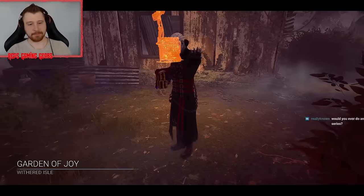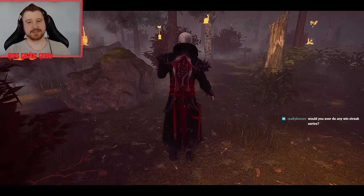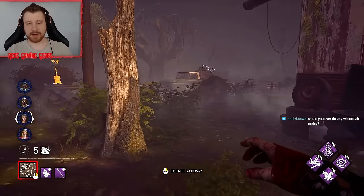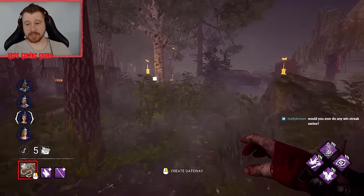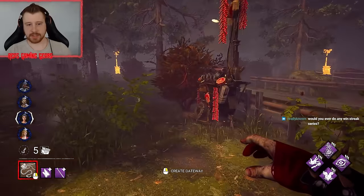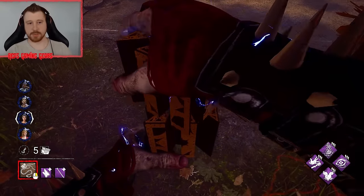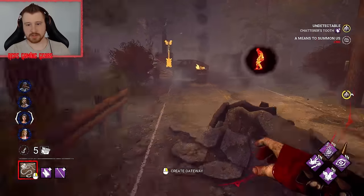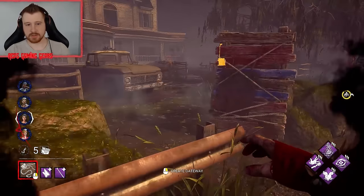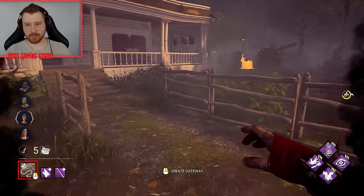They brought us to Garden of Joy — these guys are jerks. What do we got? We got our box right here, so they probably started pretty spread out, which is not good — not what you want, especially on a map like this which is already super survivor-sided. We're gonna go upstairs — that's the only gen they're on where I can probably make a play.